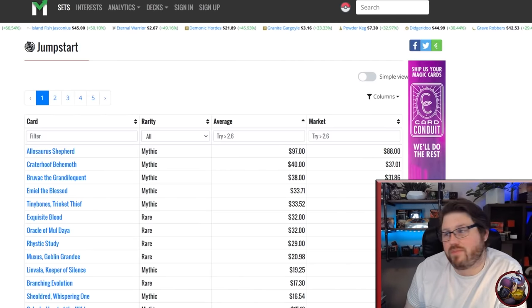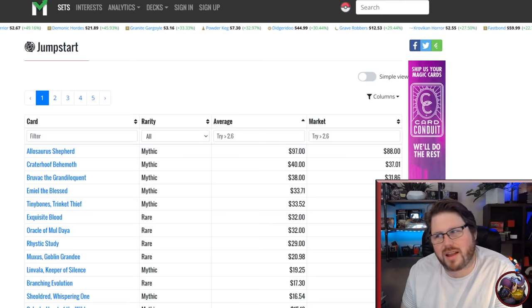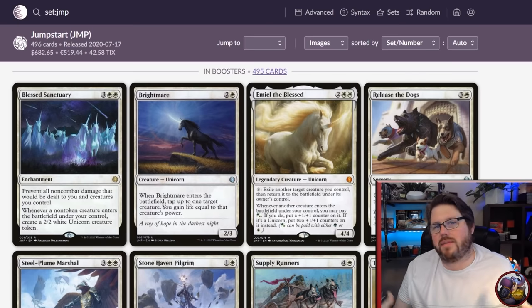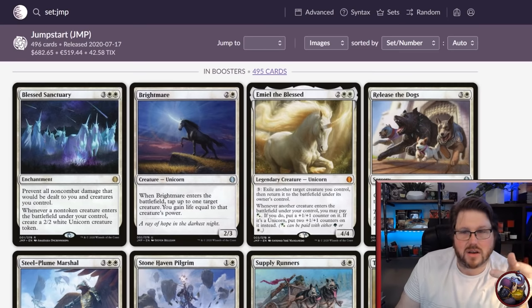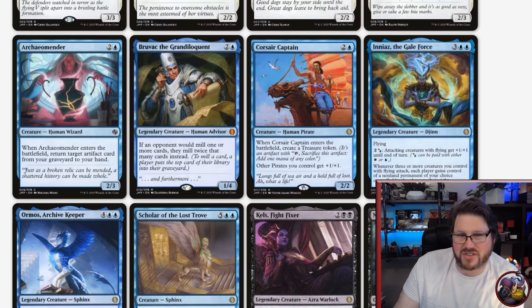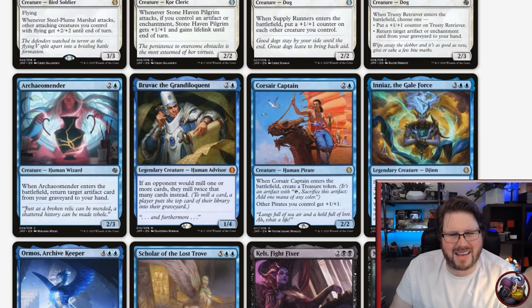Let's talk about how good this set is for Commander. All of the cards made for this set are extremely good and have homes in decks. Emil the Blessed is for plus one/plus one counter decks, Blink decks, Unicorn decks — amazing. We've got Flying Matters with Steam Plume Marshall and Inez. Your Corsair Captain goes in every Pirate deck for that anthem. Bruvac is a brand new Mill Commander — goes in any Mill deck and is so good.